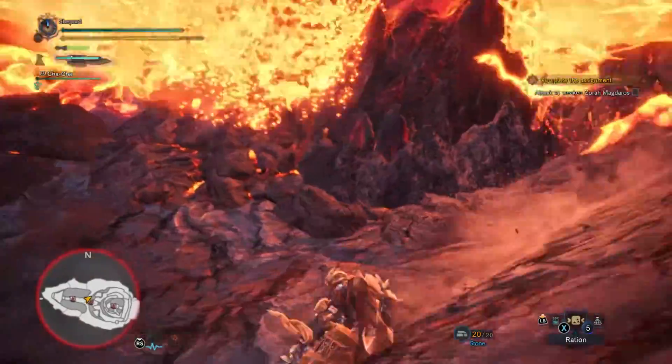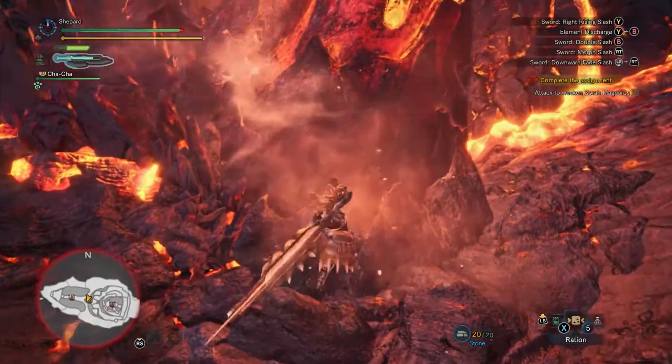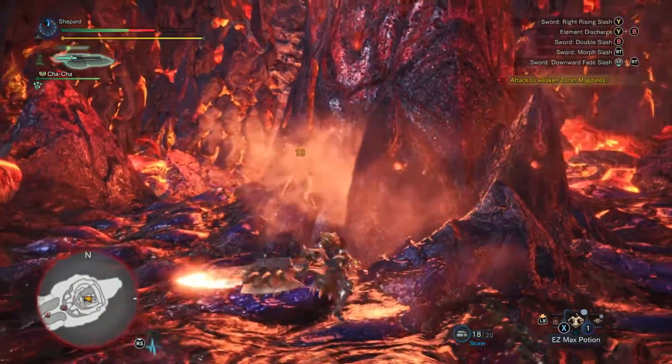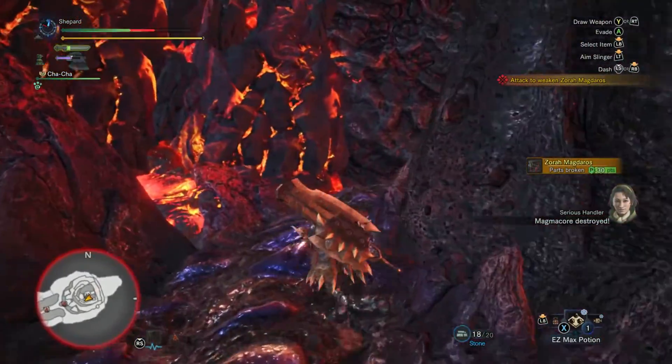It's important to note that while damaging the magma cores is good to build up damage, breaking them can actually slow the quest down. This is because Zora will flinch whenever you break them, stopping him and slowing him down from reaching his maximum speed.